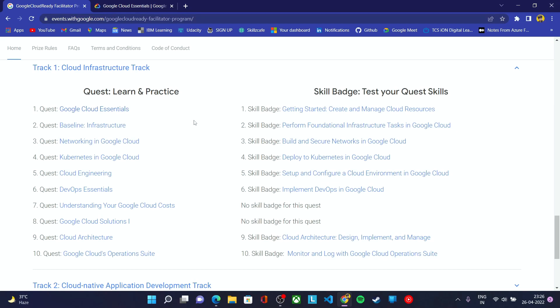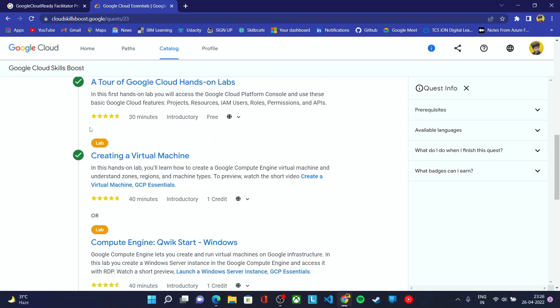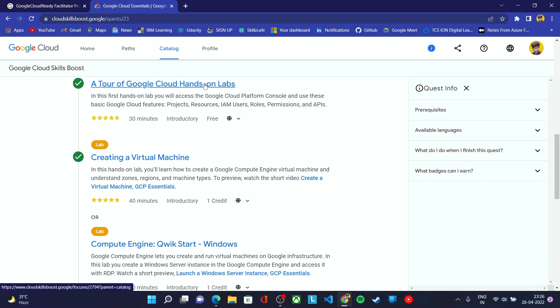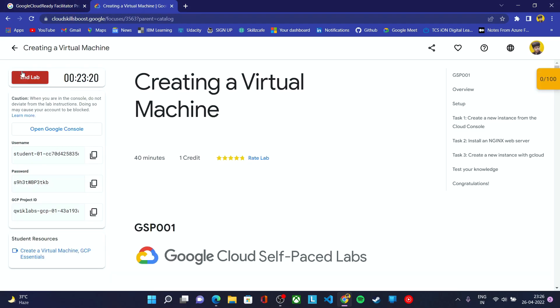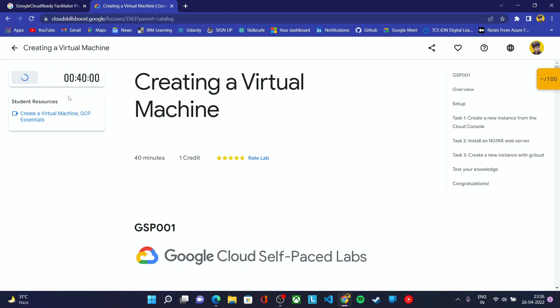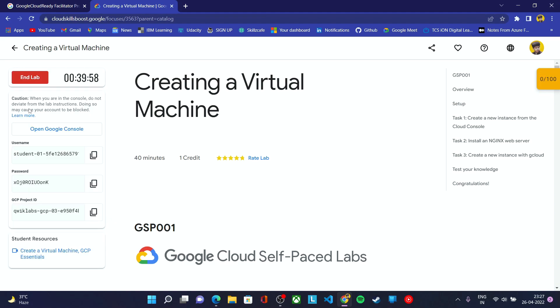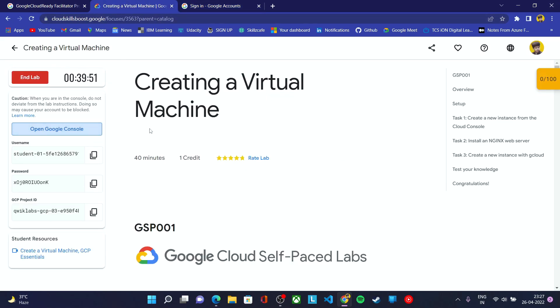You will be getting two months of time to complete all these tracks. In the first quest, you need to complete all the labs mentioned. To complete any lab, you need to first start that lab. Then you need to sign in with the temporary email and password — for every lab you will be getting a temporary email and password to get access to the Google Cloud Platform.